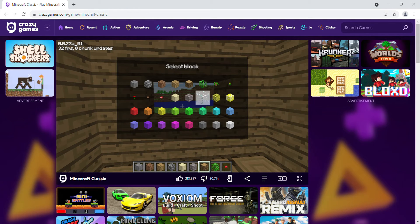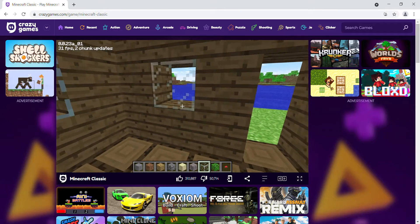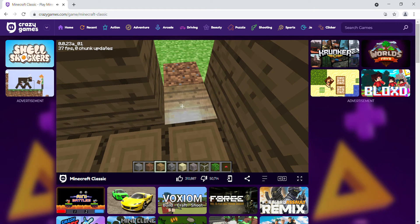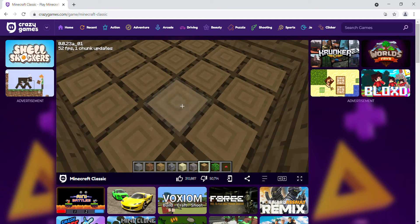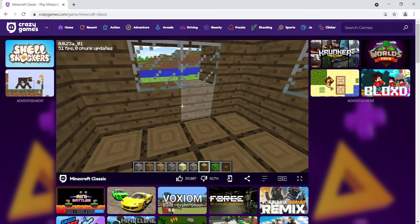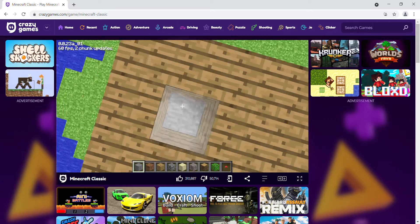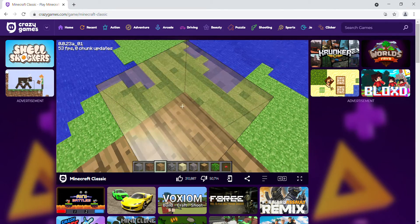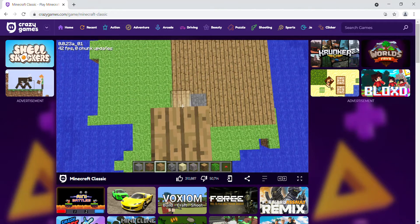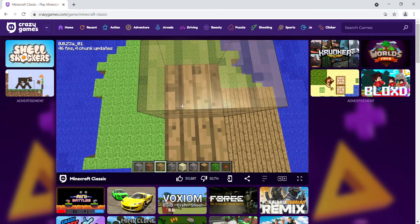Place glass here, here, here and here. In this house you can put a bed, crafting table and many other things wherever you want. I'm gonna extend it to the top. As I'm playing in Minecraft Classic I don't have anything like ladders, so I'm gonna raise it four blocks up again. Put the corners in this manner.